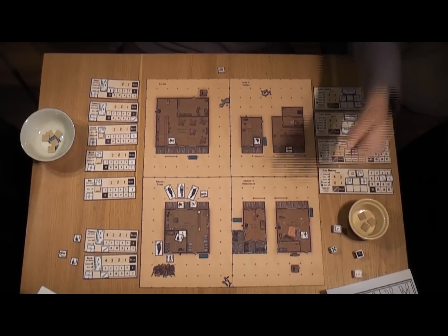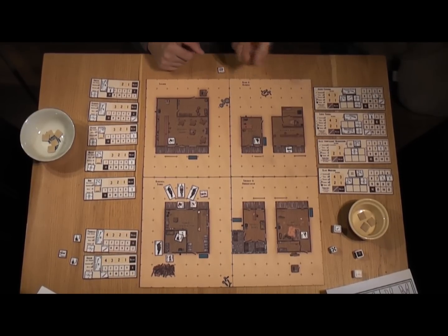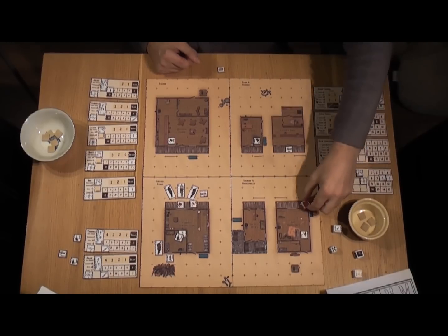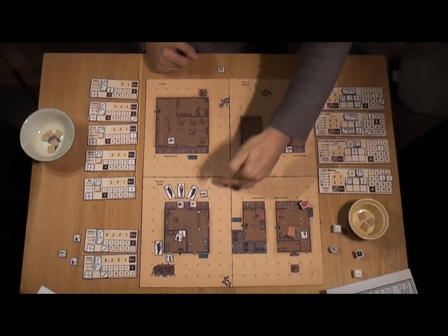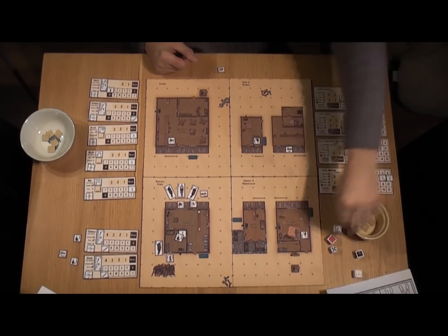We use a red dice, which is a rifle dice. Luke has a rifle skill of plus six, so it's going to be a pretty good chance of hitting. That was a four — add six to it — that's ten, so it's a potential hit.